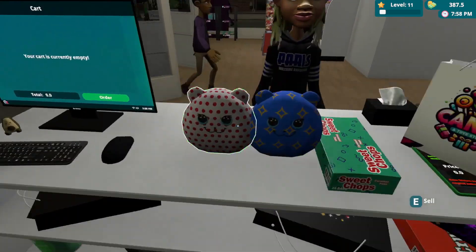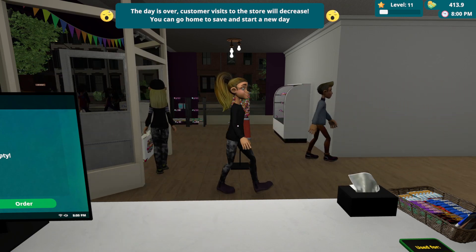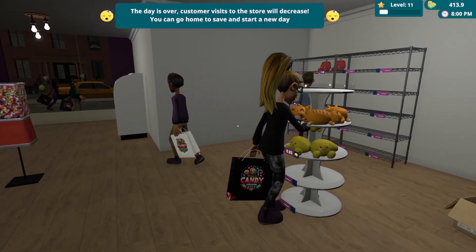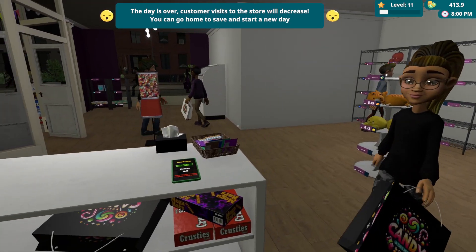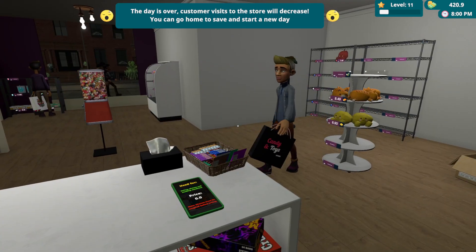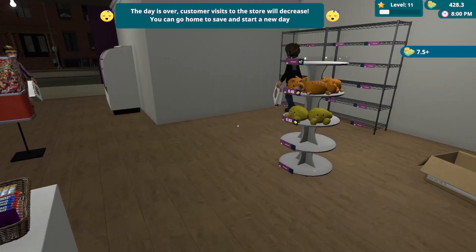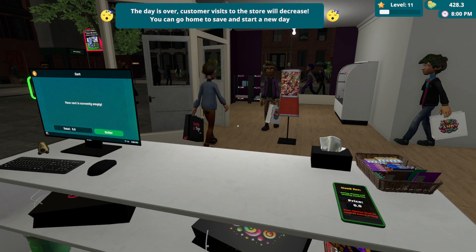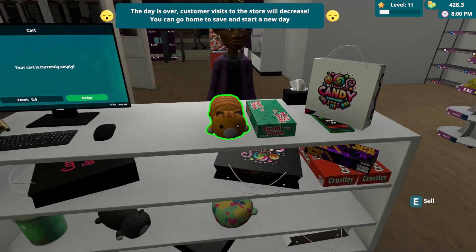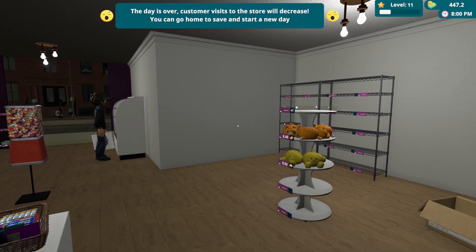7 PM, almost 8 PM — day is over. Customer visit to the store with the quiz — you can go home, save and start a new day. We're going to do that, start a new day tomorrow. Hello madam, come over here sir — I need your money. There we go, beautiful. Let me close the store.